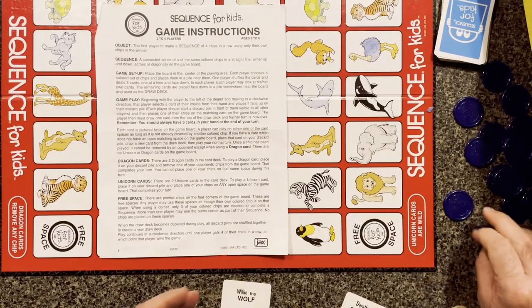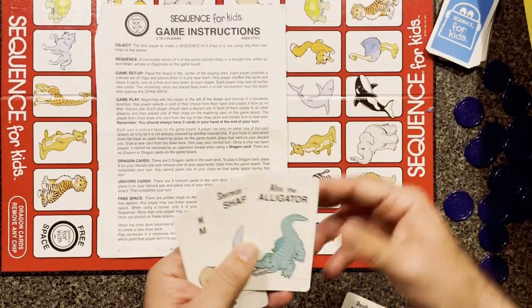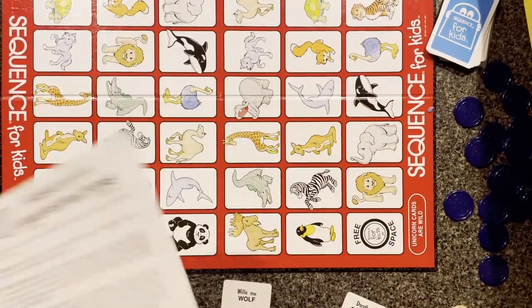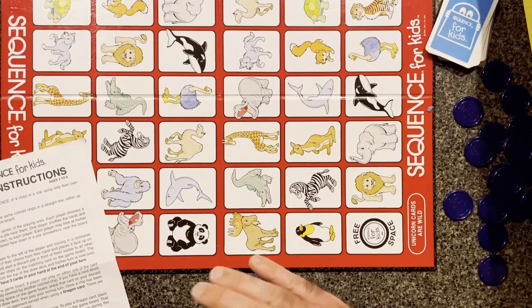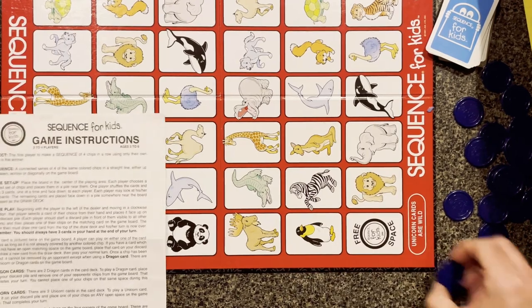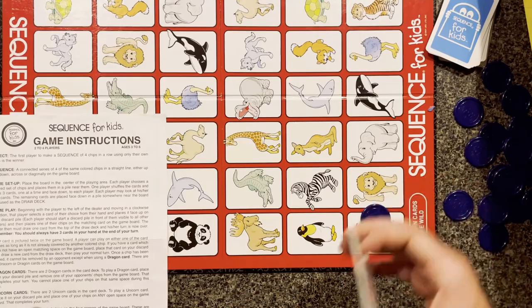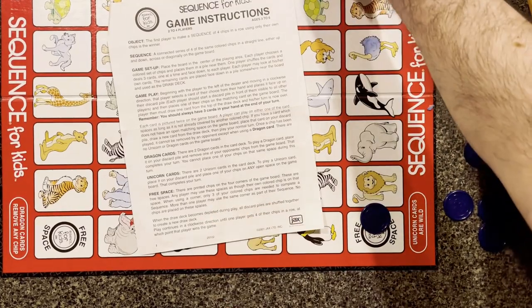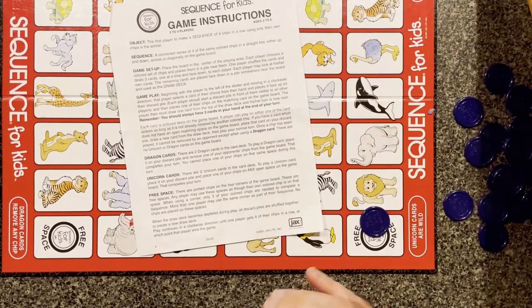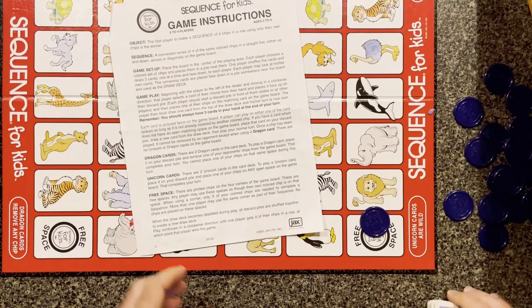This is a fun game — I like it. There's no dice involved; it's just drawing cards, a little bit of luck, but you have some power-up cards you can save for the right moment. You're pretty much just trying to block whoever's about to get their four and get your own four before anyone can block you. Sequence for Kids plays faster than regular Sequence, which I like. You can usually find it at the thrift store really cheap — nice bright colorful board.